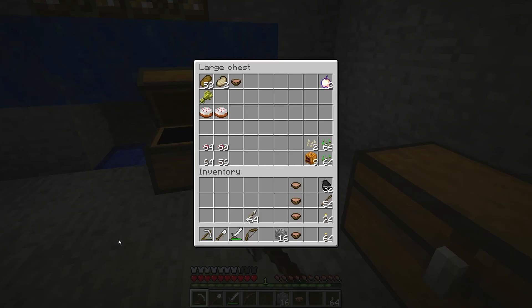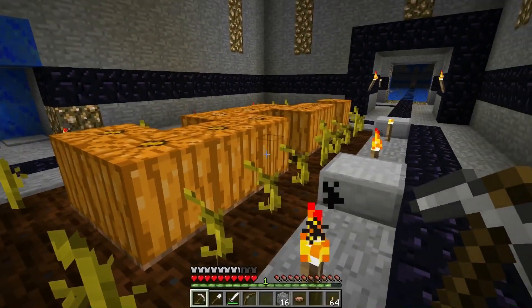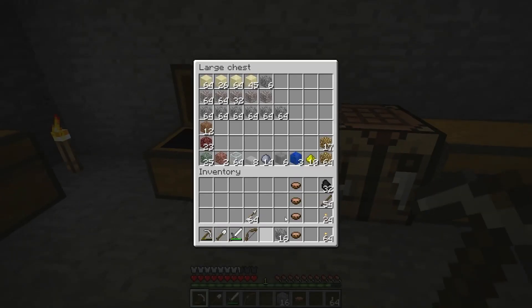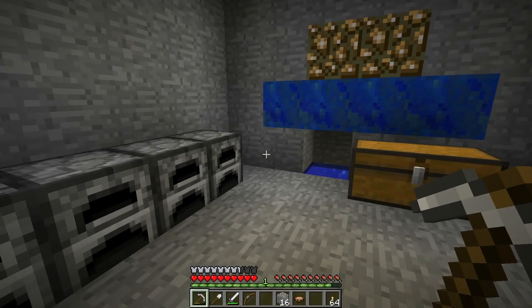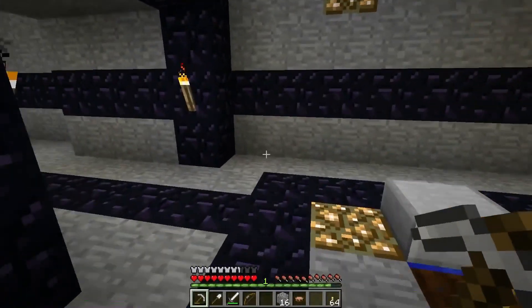In the meantime, I tended to the wheat farm a little bit. I now have 53 pieces of bread and an extra piece of wheat. I've also been growing pumpkins and made some pumpkin seeds, so I turned the wheat farm into kind of a pumpkin farm — thinking we could use extra lights. But I realized I still have over a stack of glowstone, so that's kind of pointless.